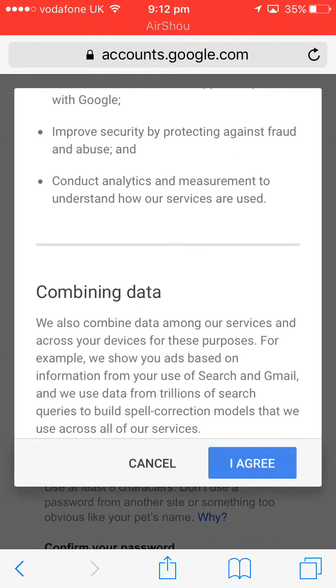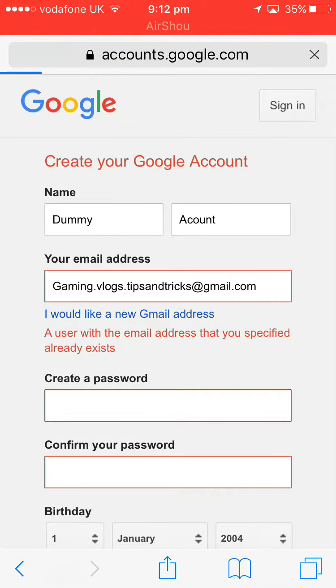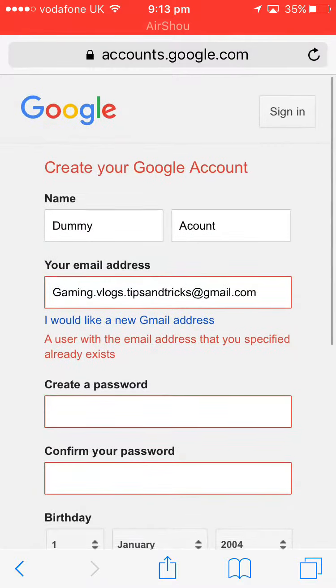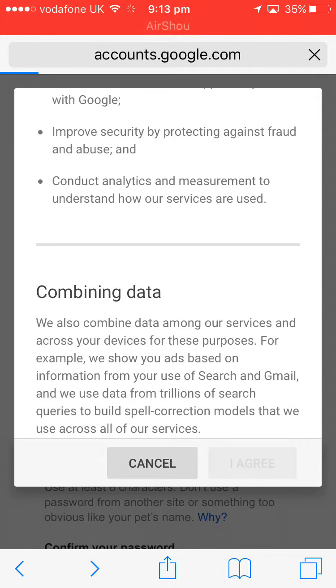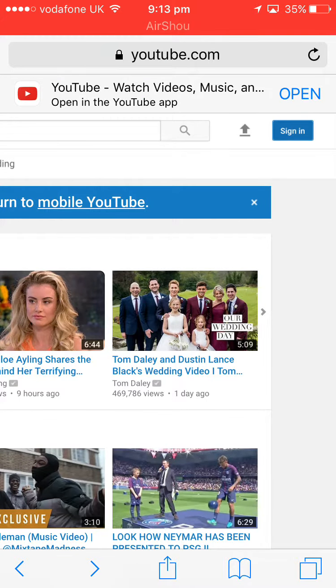You can put your phone number in, but we don't have to do that right now. Then you want to go to 'I Agree' — I would recommend adding your phone number if you want. You can save your password if you want, it's up to you.